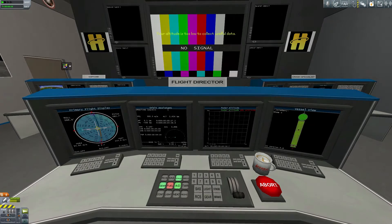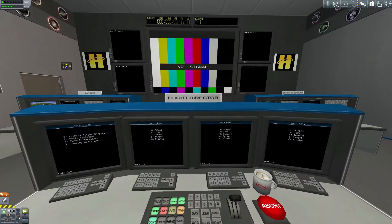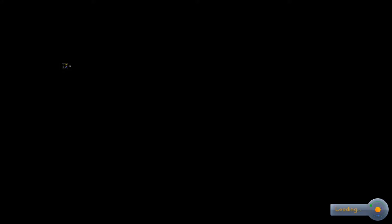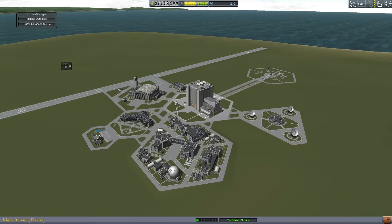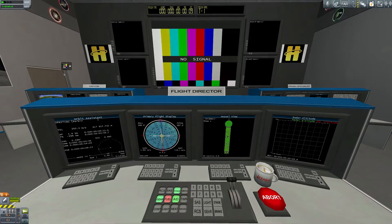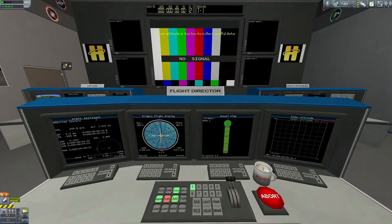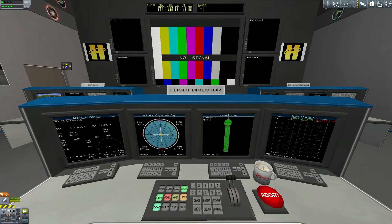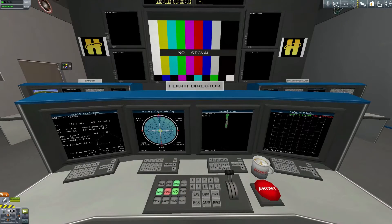I discover it burns up in the atmosphere, so I spam the button as fast as I can. But the thermometers are actually breaking off before I reach a sufficient altitude that allows Better Than Starting Manned to permit me to collect science. So I have to collect science in the small window above that height limit and before the craft burns up. I keep spamming the button, finally transmit some data, and we only get two science out of it. So this is a very uneventful part and I'm speeding through it pretty fast.